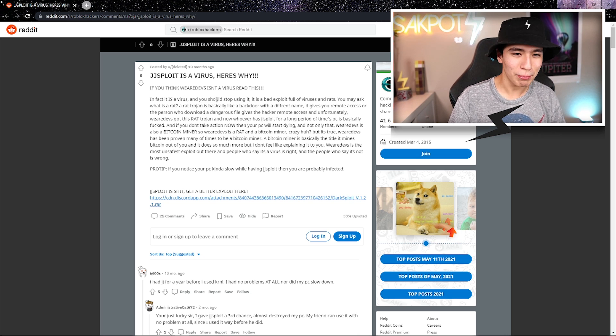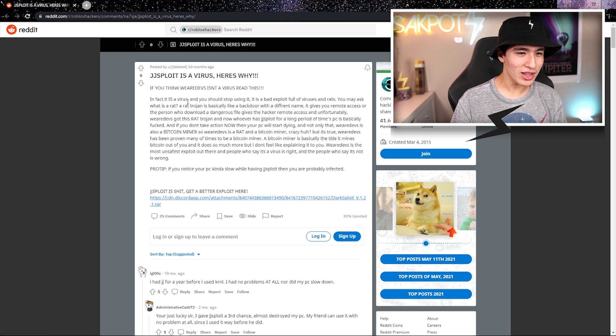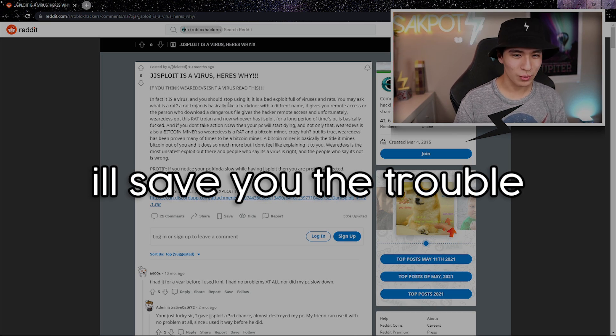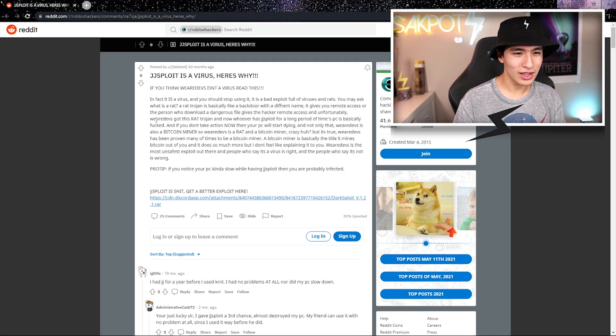It is a bad exploit full of viruses and RATs. You may ask what a RAT is. Unfortunately, We Are Devs allegedly got this RAT trojan, and whoever has JJSploit for a long period of time — their PC is basically done. If you don't take action now, your PC will start dying.